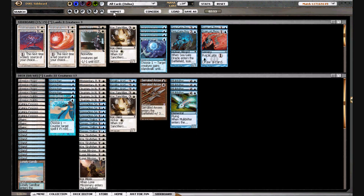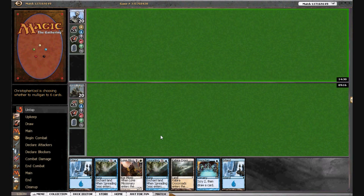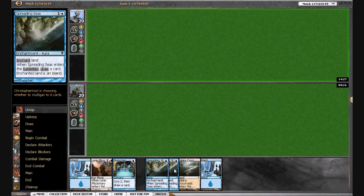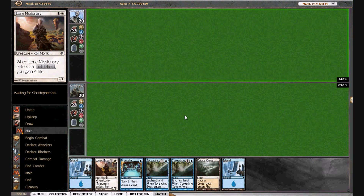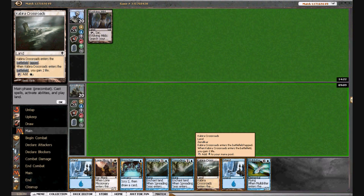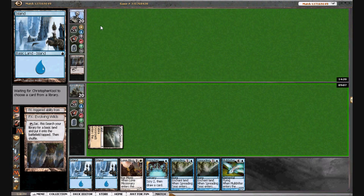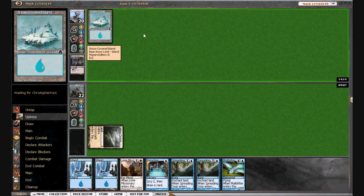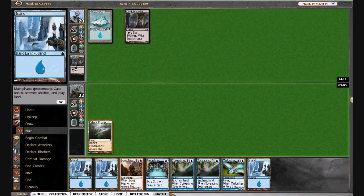We will go ahead and keep this going — we can keep this hand. There is a chance we can screw him. We can also Spreading Seas on turn two, but I want to play the Crossroads first and figure out what we want to do. If he doesn't have an Abundant Growth — oh, he got an Island, so he's probably going to cast Nylea's Presence. Oh, he doesn't. We're not going to Spreading Seas him — we'll just play Lone Missionary. It's a fine turn-two play.